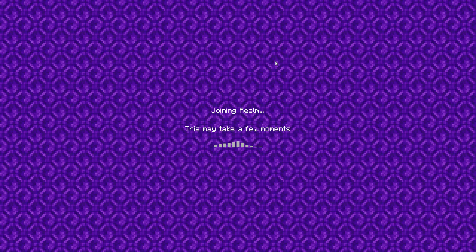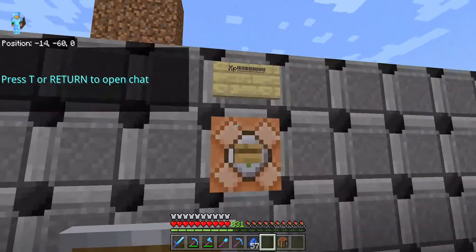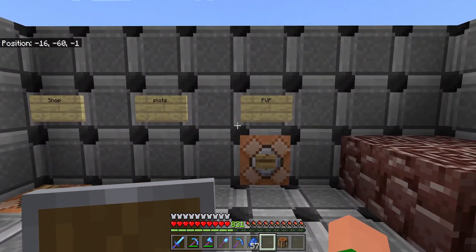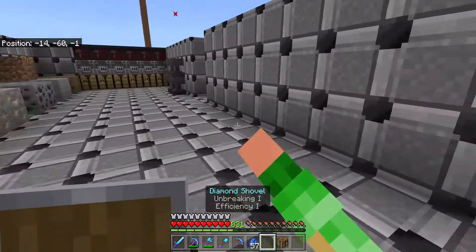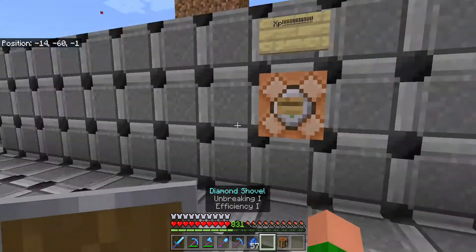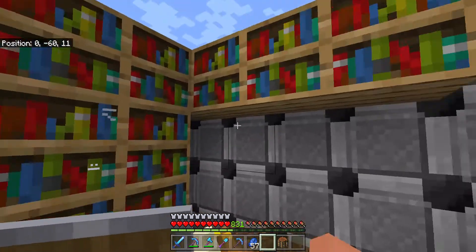Hello everybody, today we are doing Sky-Gens again and I have a little update for you. They added an XP button, shot plot, and PVP, which is great because now we have more variety and we don't have to mine those terrible monster spawners anymore. I wish they added a mending button though, but I'll still take it.